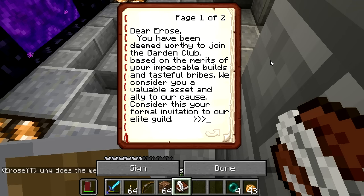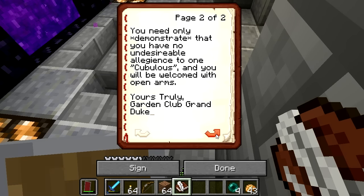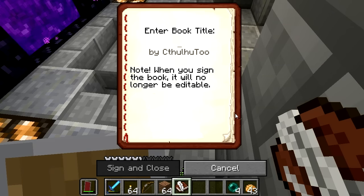This is even more awkward because another party in question has just joined the server. But anyway, here's what we have: 'Dear E Rose, you have been deemed worthy to join the Garden Club based on the merits of your impeccable builds and tasteful bribes. We considered you a valuable asset and ally to our cause. Consider this your formal invitation to our elite guild. You need only demonstrate that you have no undesirable allegiance to one Cubulus, and you will be welcomed with open arms. Yours truly, Garden Club Grand Duke.' So there you have it — formal invitation.